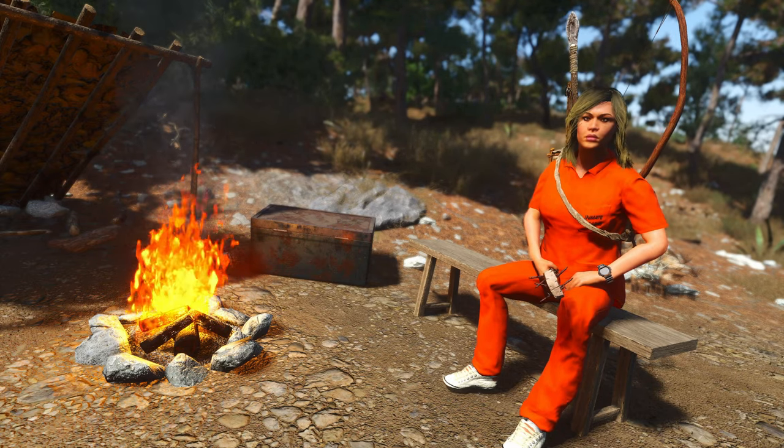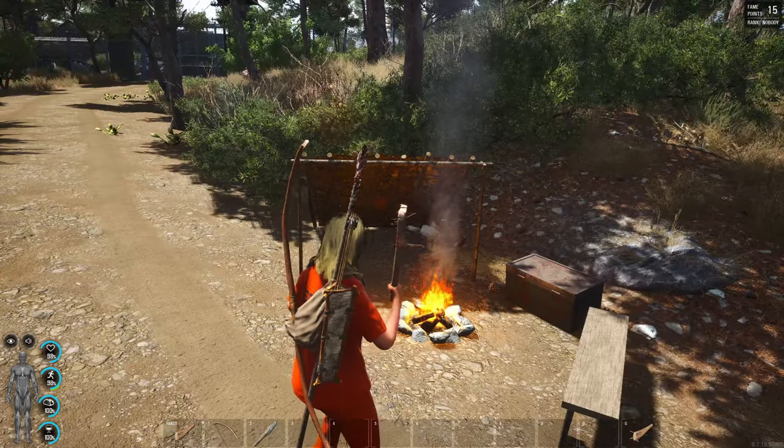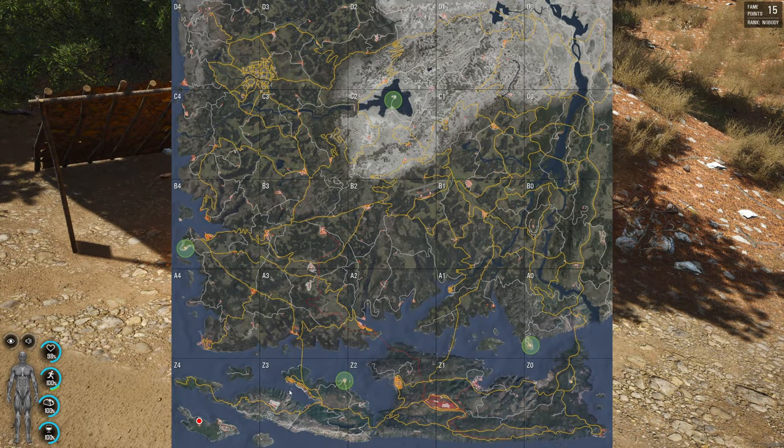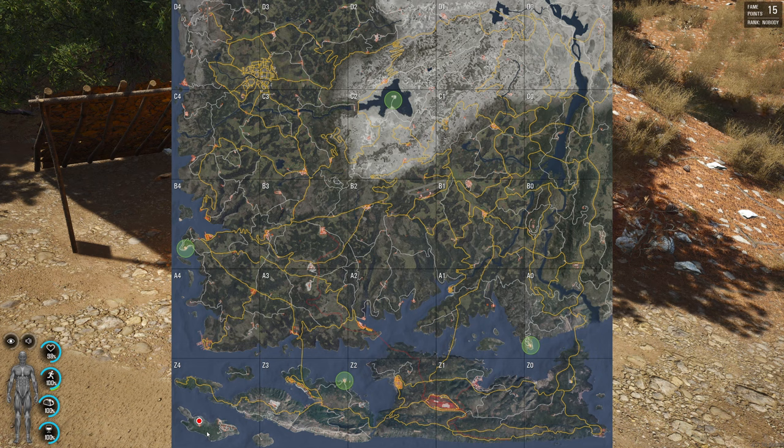Today we're taking a look at the Z4 bunker in the southwest corner of the entire map, on a small island. The only way to access the Z4 bunker is either by air or by sea — there are no bridges or anything to get you down here.